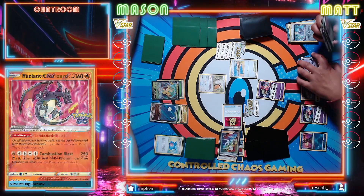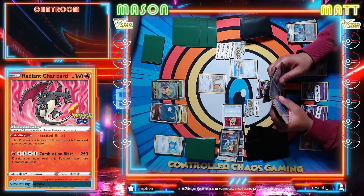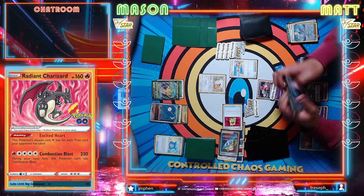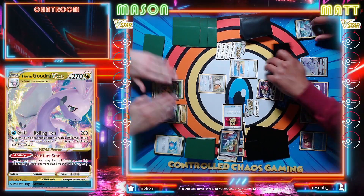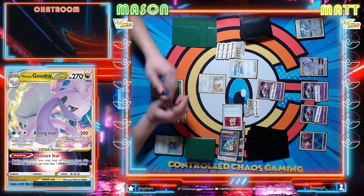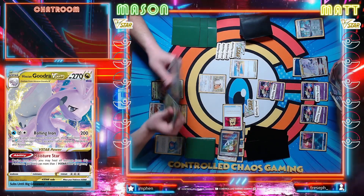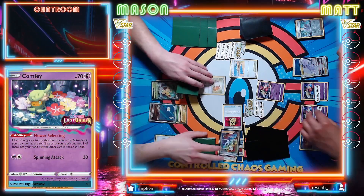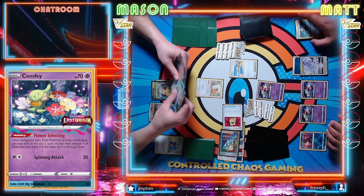I think we grab these three. The road of Nest Ball, Roxanne - that does put us at seven. I'm gonna evolve into Goodra V-Star. Unfortunately for us seven doesn't mean too much this turn. No Mirage Gate. Let's go ahead and attach, return onto the V-Star and pass.